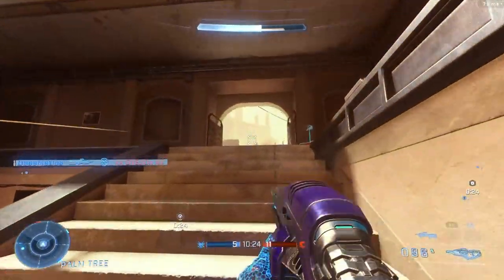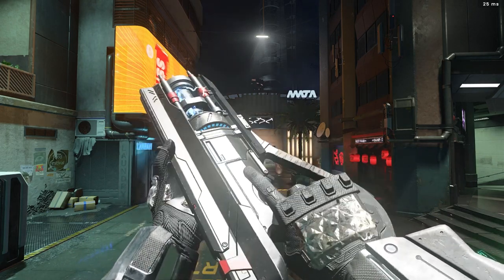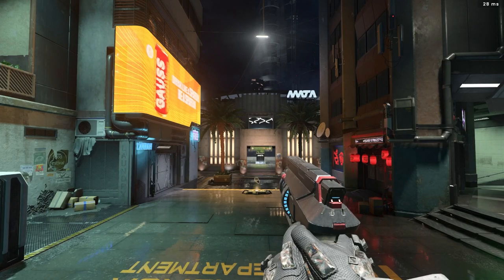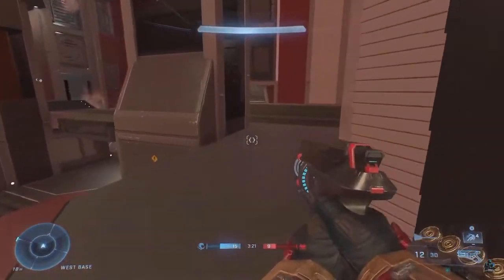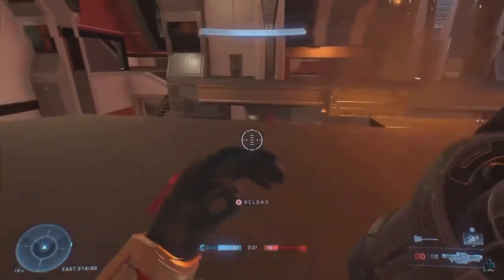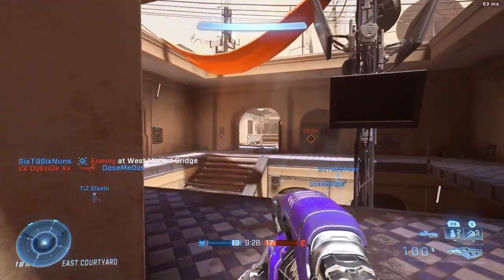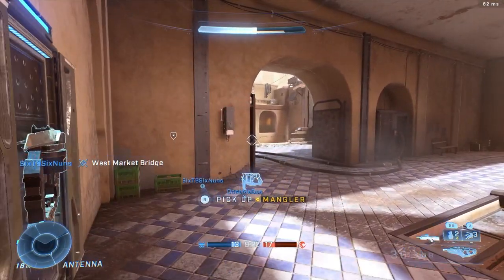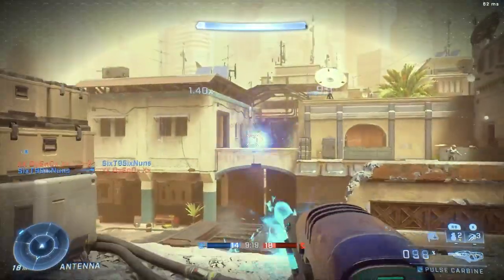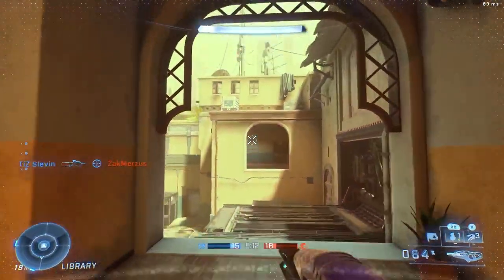Moving on to the next weapon also getting a buff — the disruptor. This one flew completely under my radar, but I saw on Twitter that people pointed out the clip size has increased from 10 to 12. Every three shots with the disruptor gives that electricity stun effect, and it seems like increasing the clip size is pretty needed, because with the disruptor I don't think you can kill with it even if you land all the shots unless it's a headshot.